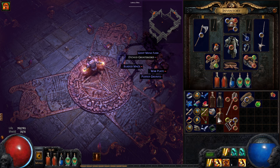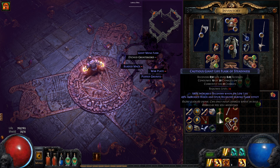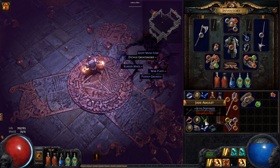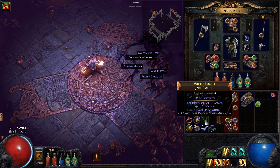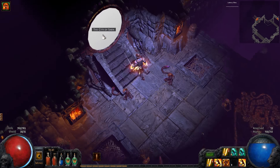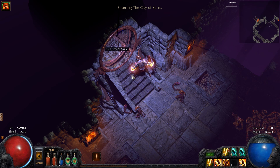I pick up a flask to use later and find an amulet that gives spell damage — I'm not a spell caster so no use for that.